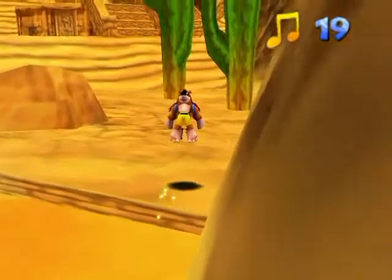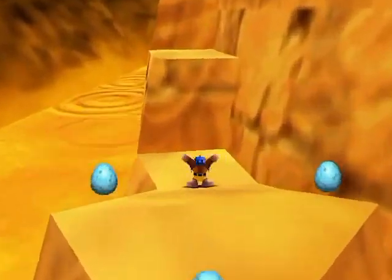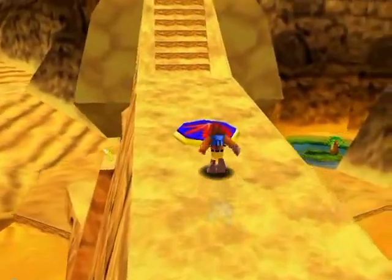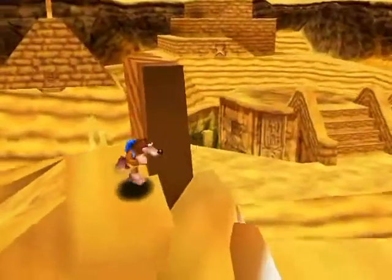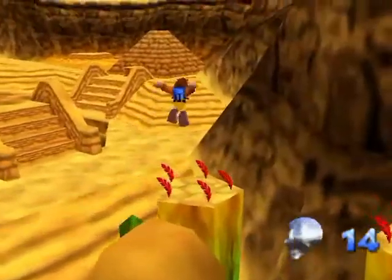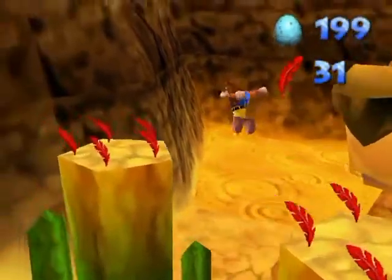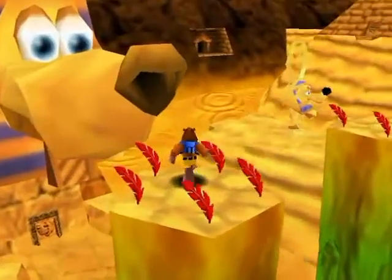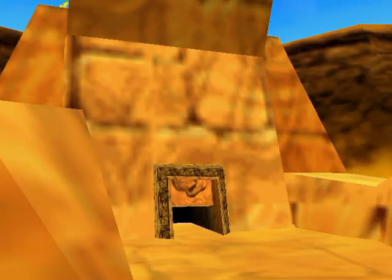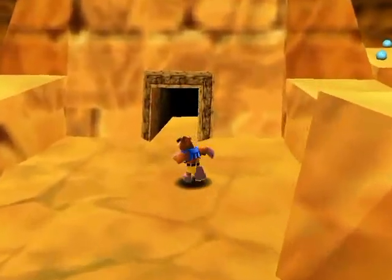Nintendo 64 emulators do not do graphics all that well. I'm gonna go back up and take a slightly different route this time. There's a flight pad up there but that's not what I'm here for — what I'm here for is going all the way over past the sphinx's nose. Yes, it's actually alive, and it's like 'oh man, the nose is all clogged, shoot some eggs in it' — yeah, that'll solve everything. Let's shoot another one in there. Victory — well, if you call being sneezed on a victory. Jinxy's nose is clear.